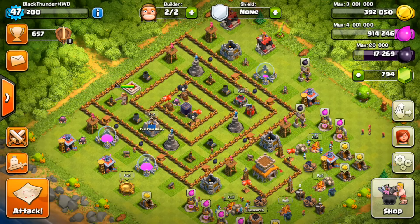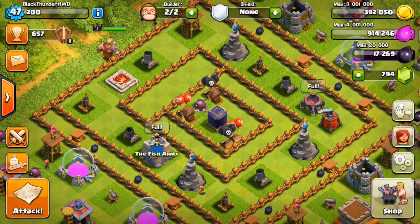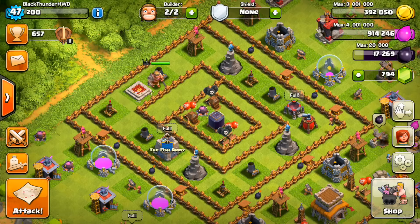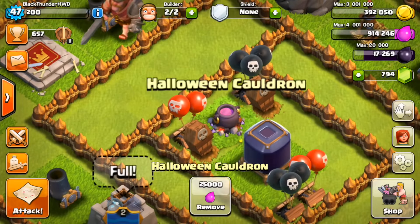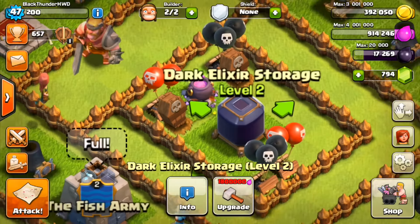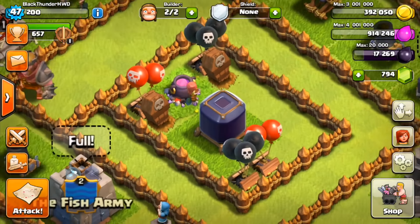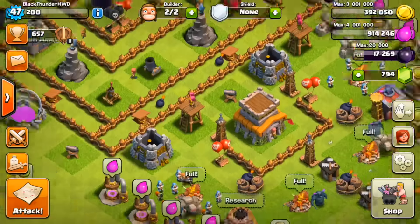What is up everybody, it's HDBD here with another video. Back on the mini account with the cauldron troll base. We've dropped down into the Bronze 1 league — noob central right now. We made this troll base with a cauldron in the middle, and I've enticed people with an almost full dark elixir storage, hoping they'll go for it.